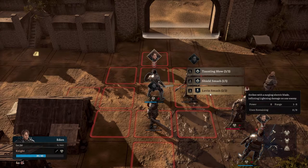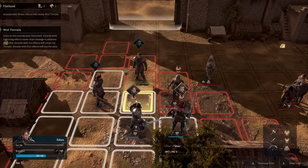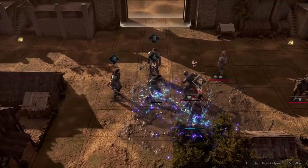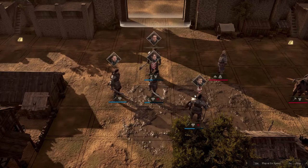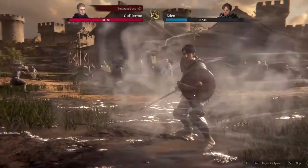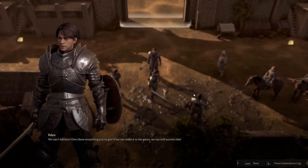But that AoE though — not good. 'If your blood runs hot...' I'm actually liking this right now. This is very relaxing. The question is, where are the female characters? 'We can't fall here! Give them everything you've got! If we can make it to the gates, we can still survive!' 'Oh Eden, did you really think it would be that easy?' 'That's far enough. I'll start with you. There's fire raging inside me — I'll quench it with a traitor's blood.' 'Brother, get out of here!'